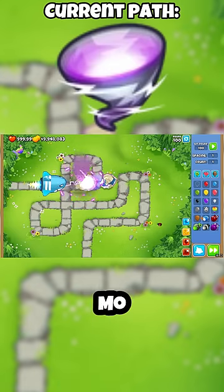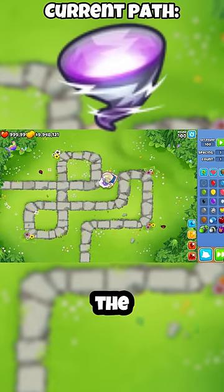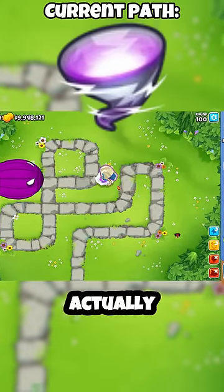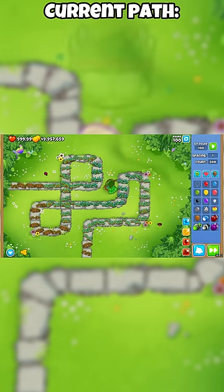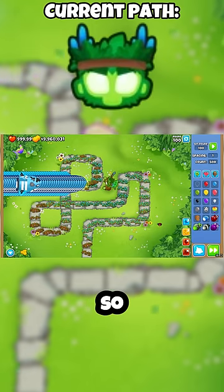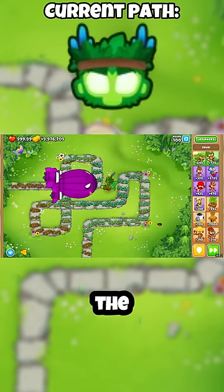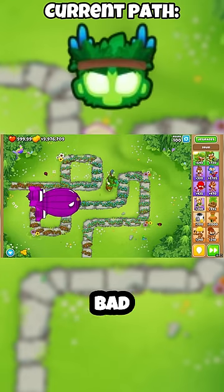The next test is against a Moab and then a BAD. The Moab was pretty easy work for the top path, but the BAD did not do so well. For Spirit of the Forest, I still had 500 on, so it attacked 500 Moabs and actually destroyed them, but the BAD was a different story — the BAD made it through.